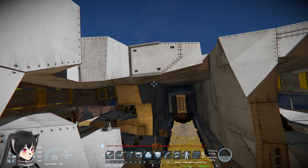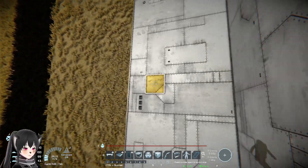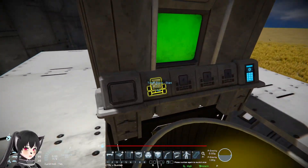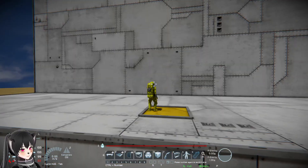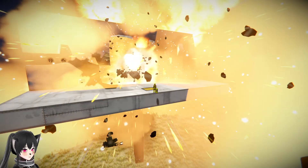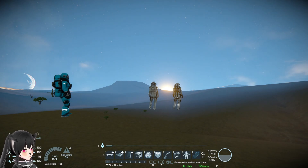Now we're gonna see how far a crew member that is not seated has to be from the hydrogen tank to make sure they don't get killed in case of an explosion. We have a test platform here — this yellow spot is five blocks away from the hydrogen tank. Let's start the timer and stand here at five blocks away.